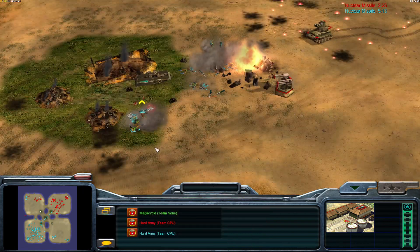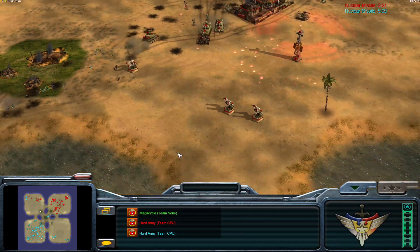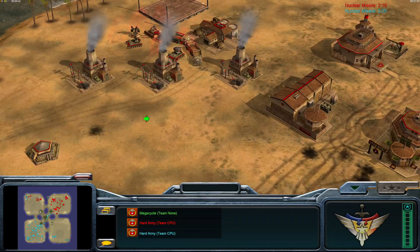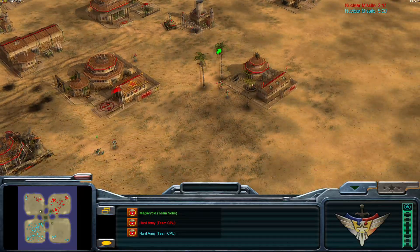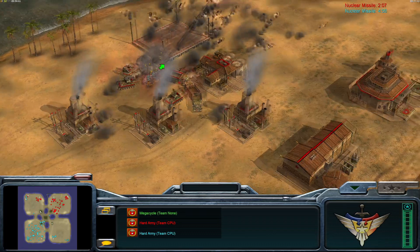Now's the time — either double down on nukes or something heavy, and/or economy. Sell, sell, sell — the war factory, you don't need it anymore, it's not cutting any mustard. You need some proper stuff.